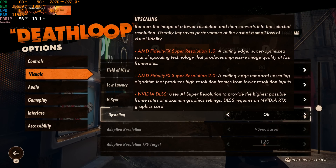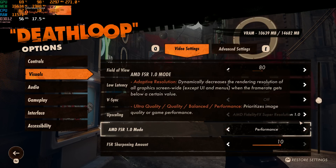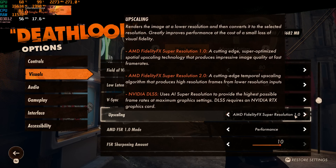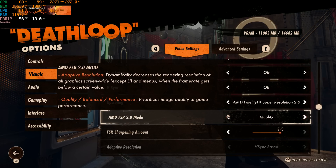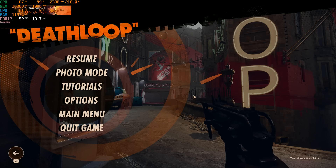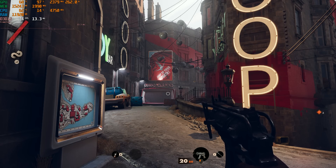So we're going to go over to upscaling. When you click the button it jumps back to the top of the menu again. So let's skip past FSR 1.0 and jump over to FSR 2.0 at the quality setting to begin with. Okay, we are now over 70 FPS.